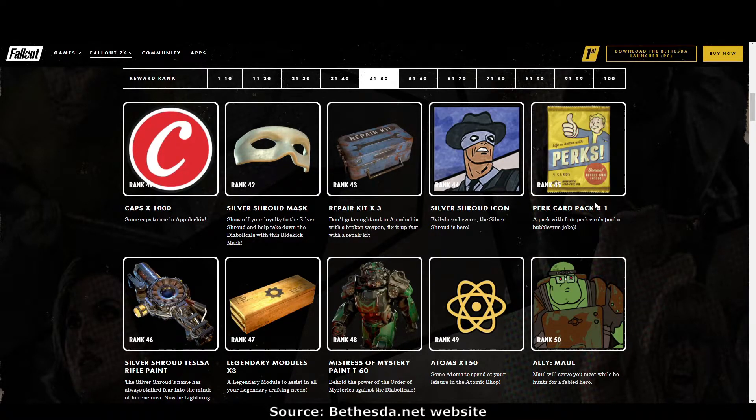Rank 45: perk cards. Rank 46: finally, Tesla paint! I have been waiting for Tesla paint for the entire time I've been playing this game. Thank you Bethesda. Rank 47: legendary modules. Rank 48: Mistress of Mystery paint for the T60. Rank 49: more atoms.